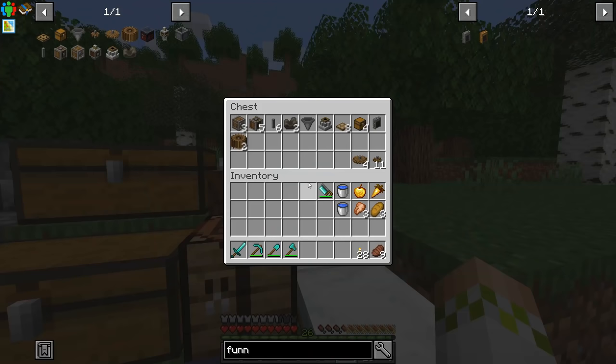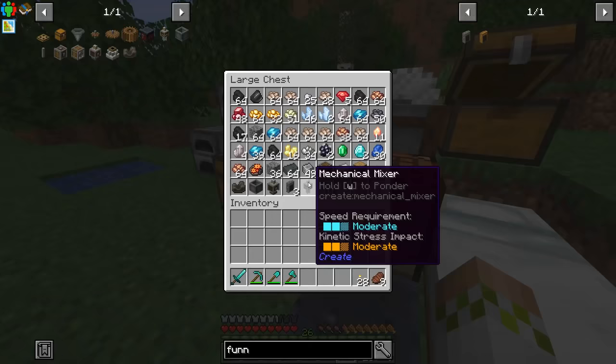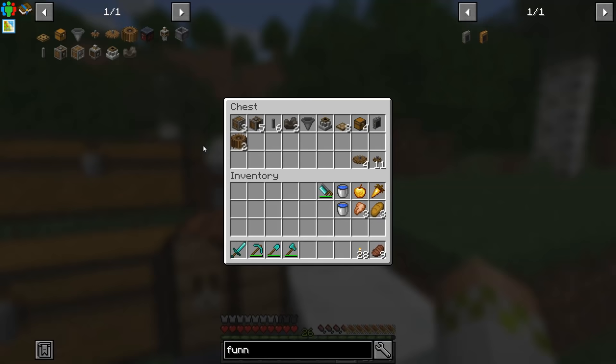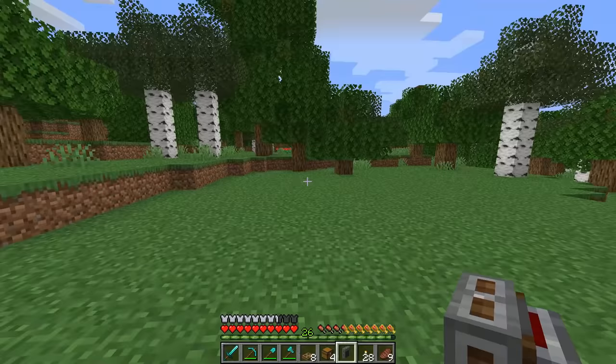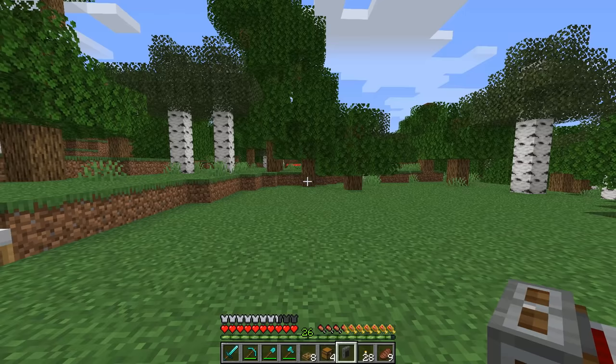This is all the stuff it took forever just to make, so really not that much to show for the work I put in. I also accidentally made a Mechanical Mixer when I needed the press with the basin to make the rubber for the belts — so I wasted a bit of resources doing that. We'll grab everything out and start setting this up. Also, we are homeless right now and will be for the entirety of this episode, since I don't know what I want my home to look like yet.